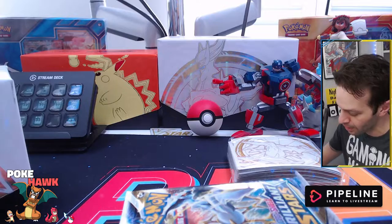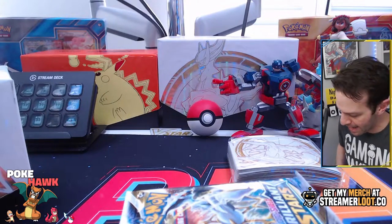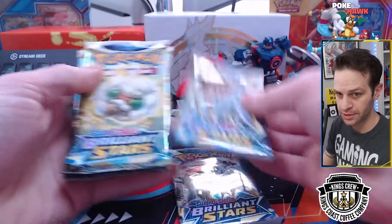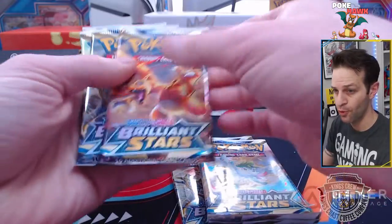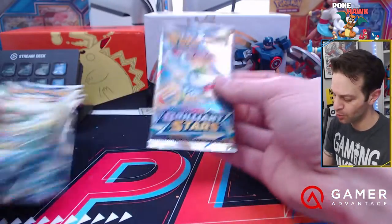Speaking of code cards, here is your code card for the ETB. And let's get this set up and start opening stuff. All right, we got eight packs. Let's get on into it.